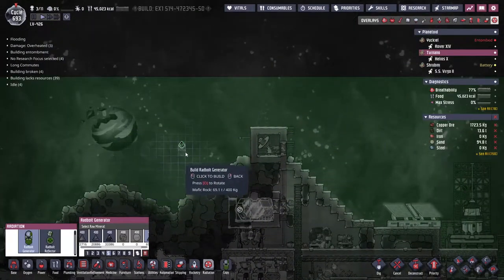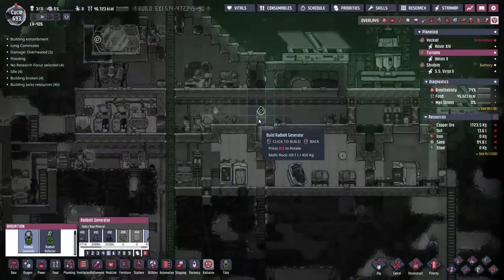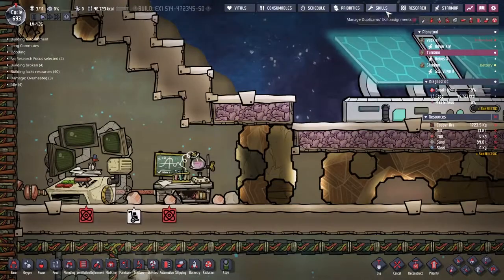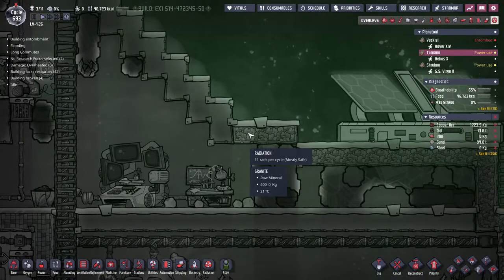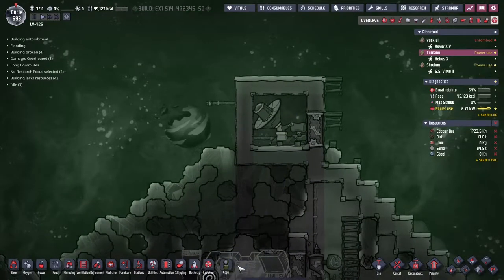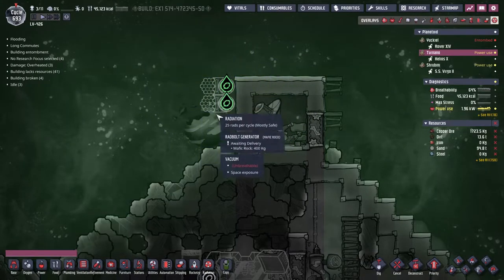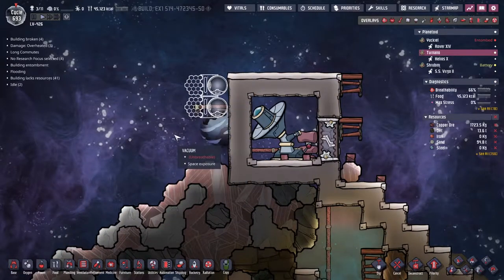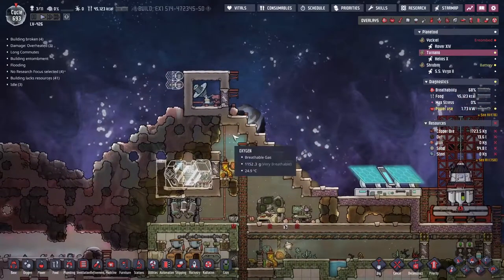I'll grab one of the Rad Bolt Generators and immediately the green haze comes up — it says there is radiation in space. There is radiation coming all the way down from the top of the map, almost at all times. Granite does not block materials very well, it turns out. I'm going to go ahead and build a couple of these Rad Bolt Generators up here — they just harvest from the radiation up here. I'll place two and we'll figure out how to power them in a second. You can see they've got a solar panel arrangement on one side.